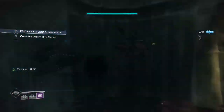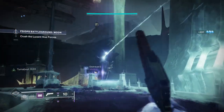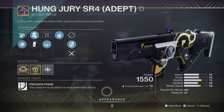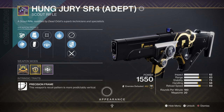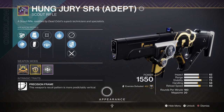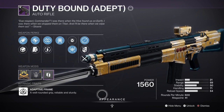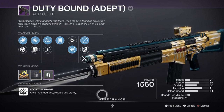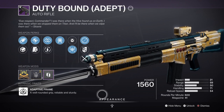For weapons, these are down to the user in terms of what fits best for end game sword play. For primary I have the Hung Jury Scout Rifle with Bottomless Grief and Explosive Payload — a nice simple scout for taking on anti-barrier champions. You can also go ahead and get the Jujubound AR with Perpetual Motion and Frenzy, which gives you increased kinetic damage over time and is quite good for sustaining shots as long as you land critical hits.